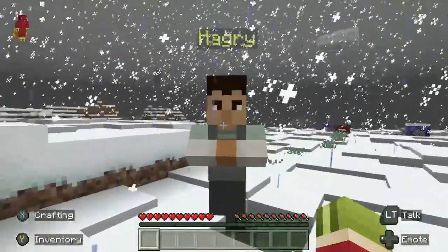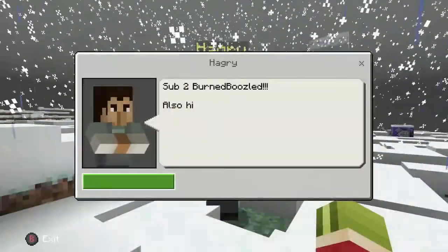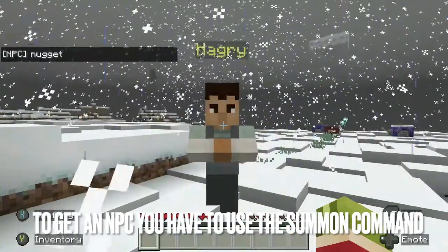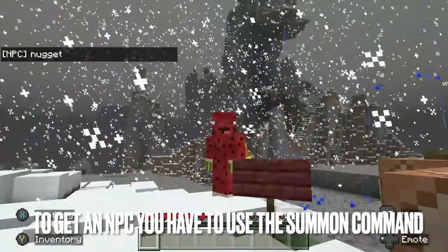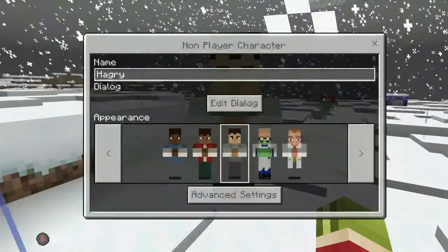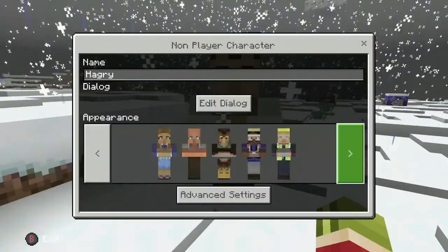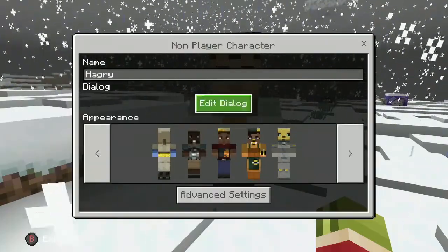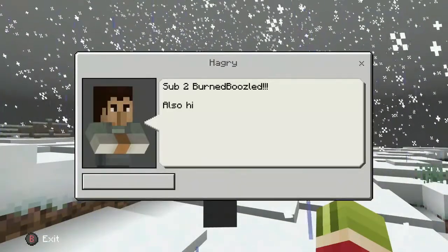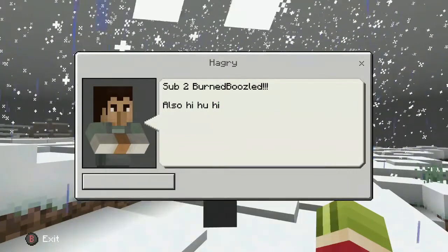NPCs — this dude is Hagry. Let's say hi to Hagry! He says 'sub to BurnBoozled.' I'm going to explain NPCs because they're kind of hard to explain. This is what you have to do: you can choose what they look like, you can change the name — that's how we got Hagry on top — and you can edit their dialogue, like hi hi hi hi.